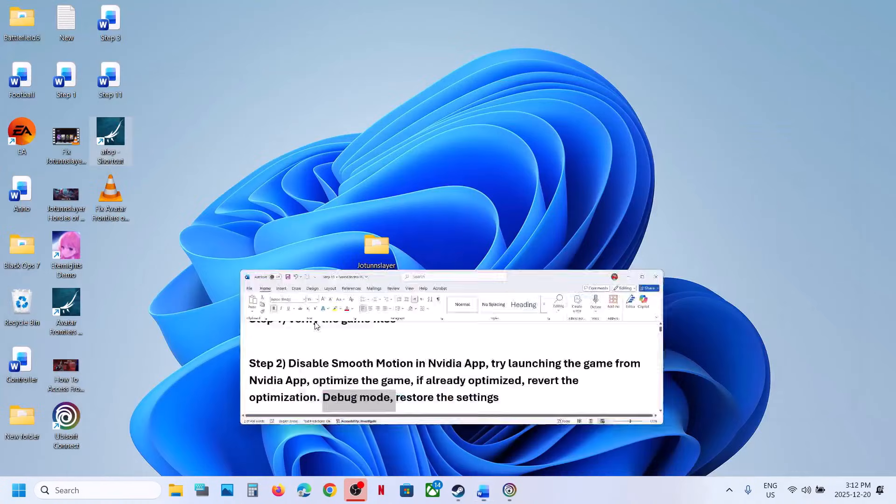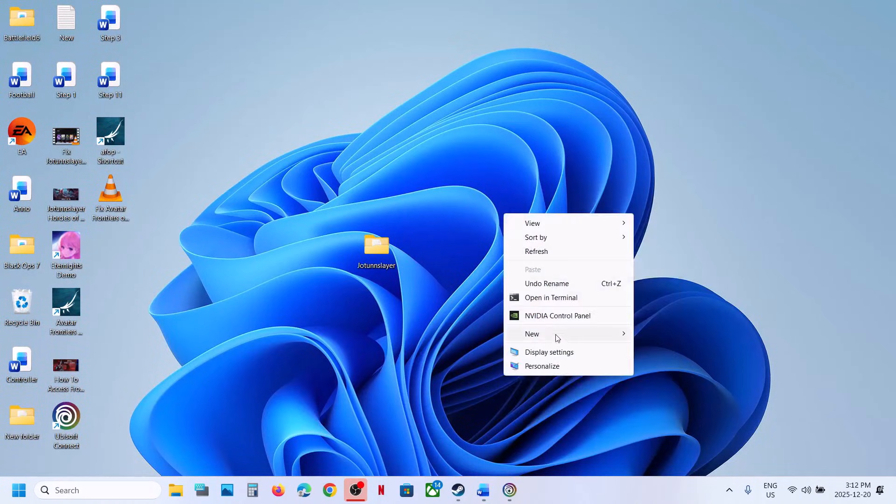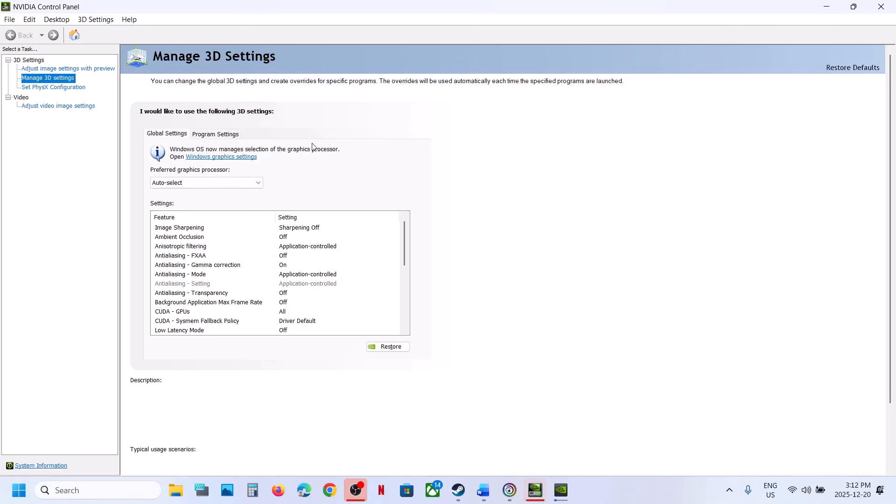Try debug mode. For NVIDIA users, right-click on the desktop, select Show More Options, and click on NVIDIA Control Panel. Once the NVIDIA Control Panel is open, go to the Help option at the top and put a check on Debug Mode. Once debug mode is enabled, relaunch the game and check if it's still not working.